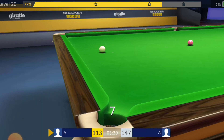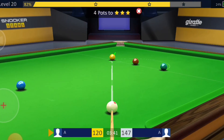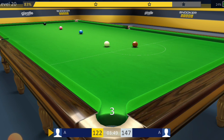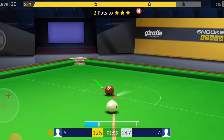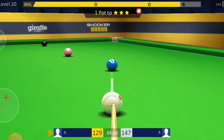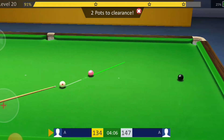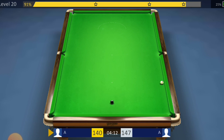That one was going close to the middle, but it's worked out nicely. Just a straightforward colors clearance to finish hopefully. I really do wish on my table I could have these aiming lines — it would make life so much easier. Two balls to go — can't see me missing either of those two — and there's the first one.